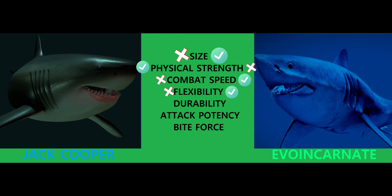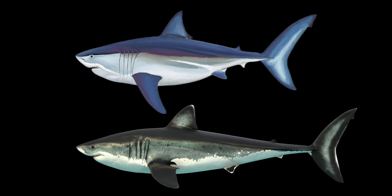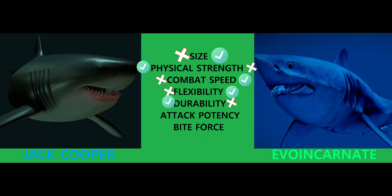We still have three more points to go over. Even though Jack Cooper's reconstruction is a little bit smaller, by virtue of being a lot bulkier it's more durable, especially given how it's still similar in size to Evo Incarnate's reconstruction. It has more muscles protecting it and has a thicker skin, so it is safe to say not only is it physically stronger, but it is also definitely more durable. This is something quite significant in this battle. Jack Cooper's reconstruction finally gets another point.